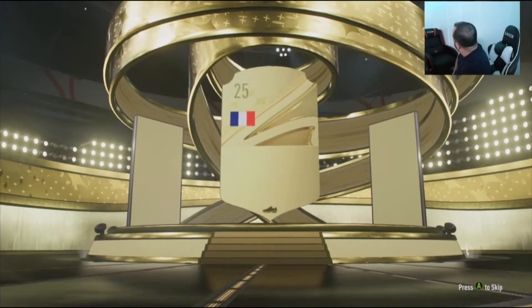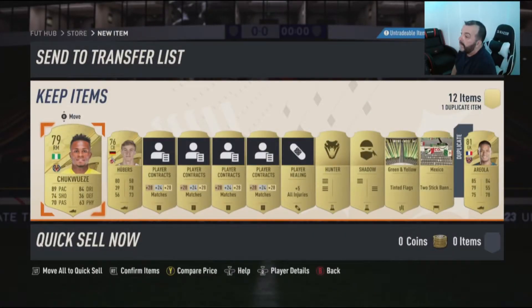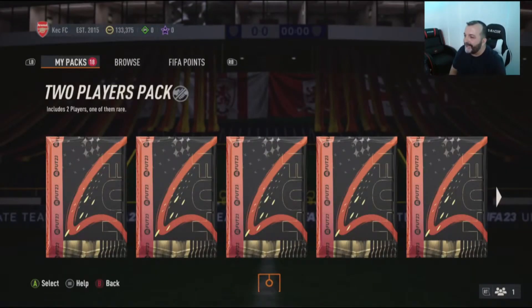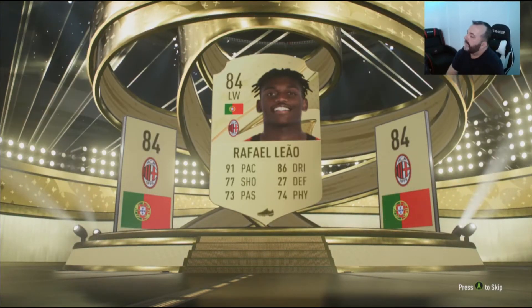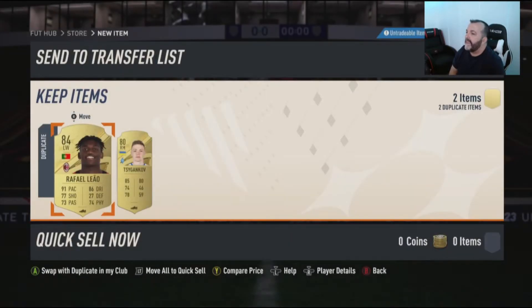Not tradeable — quick sale. Let's go with another pack. Let's go with 12 rares now, out of position. Shadow and Hunter chemistry styles — not bad, right? Let's go with another one. This pack is going to be it — let's go with 12 rares again.